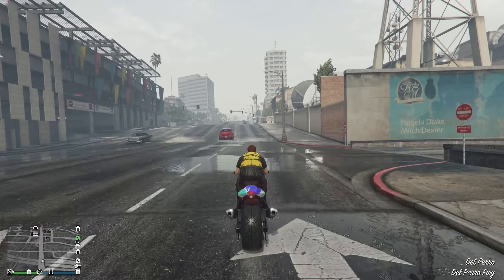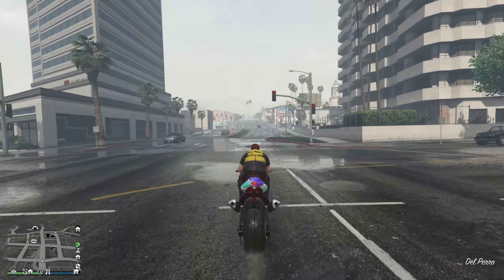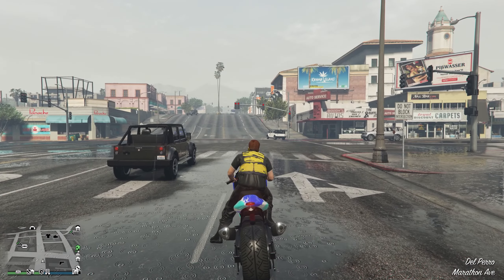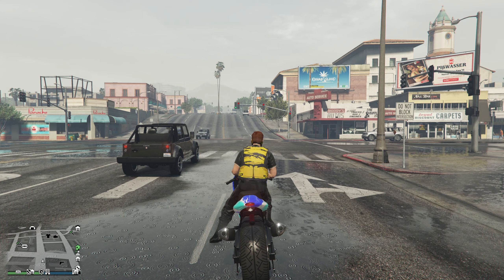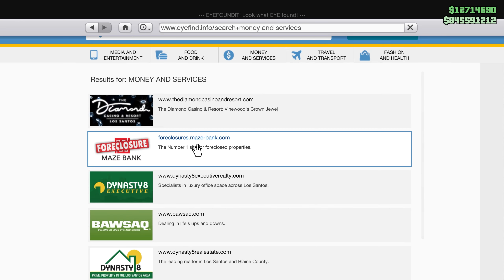Starting off, you guys may or may not know it, but currently this week in GTA V it is double money and RP on all of the biker sales missions. That includes weed, cocaine lockup, meth, and whatever else there is — there are five businesses in total.